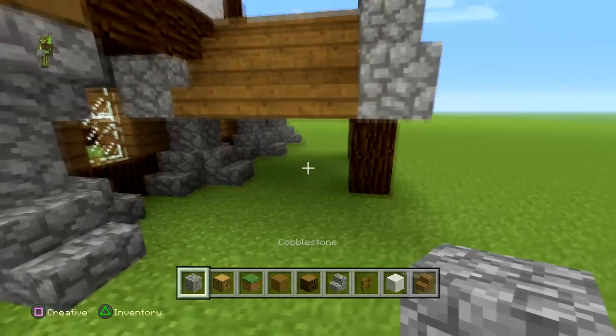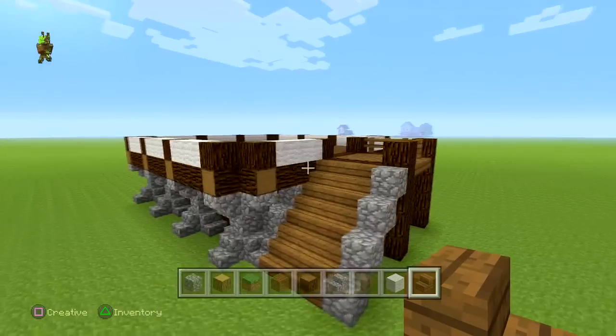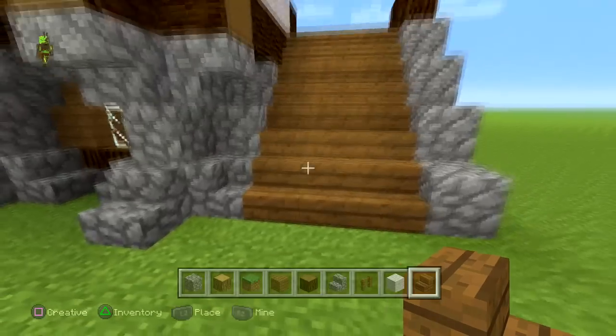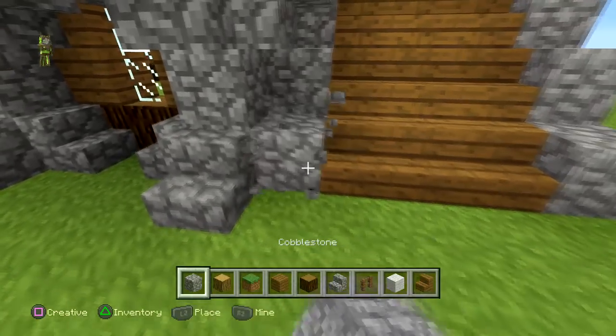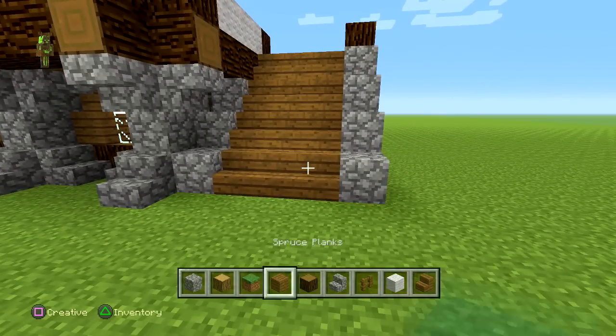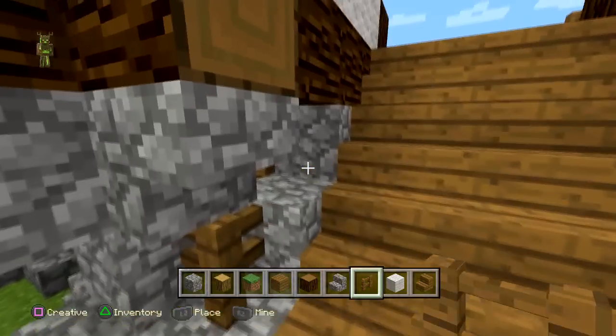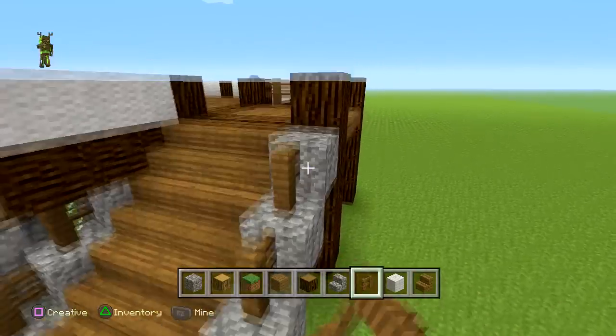We're going to fill this in with cobblestone like that, so I'll speed this up. Once you're done it should look a little bit like that. You can either leave that staircase in so it'll join in like that, or you can just put the full block — it doesn't really matter. Now we're going to get our little staircase going up, having it come out like this to that point there and then up to here.